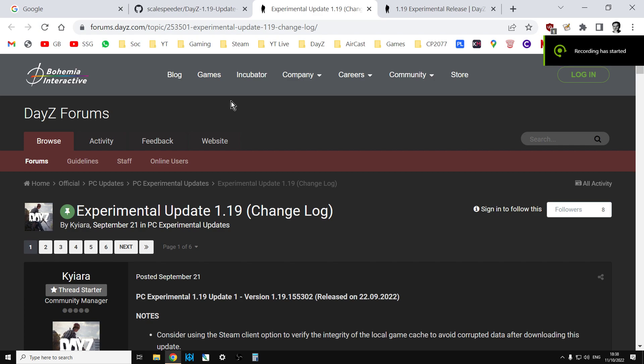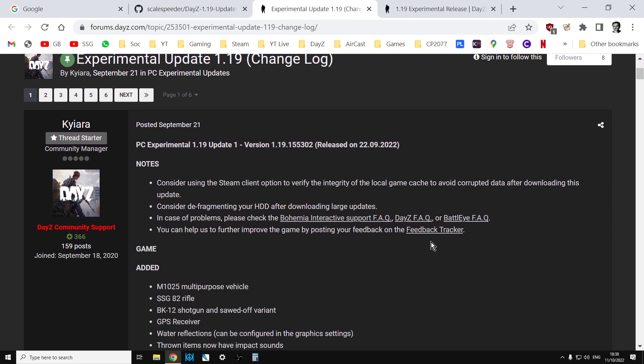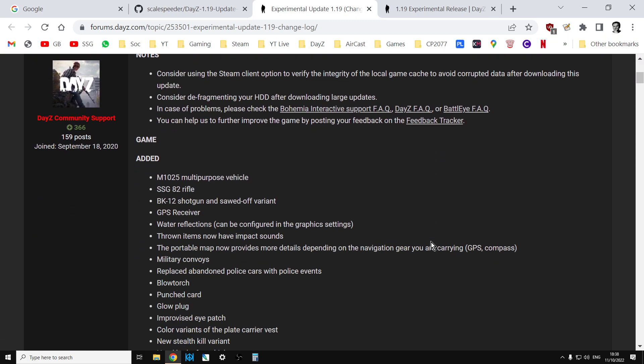Hi everybody. With update 1.19 we've had some additions come to the game, such as the new Humvee, the SSG-8 II, the BK-12, GPS receiver, the blowpudge, the blowtorch, punchcard and glowplug.